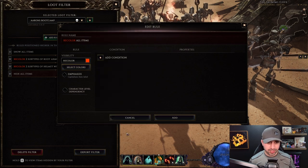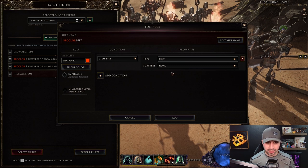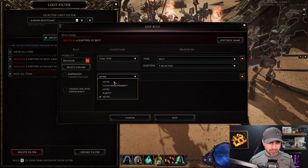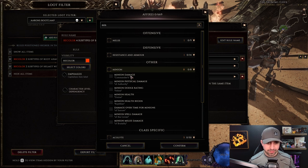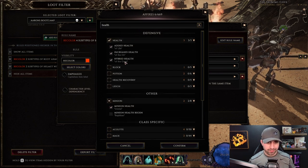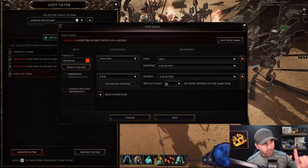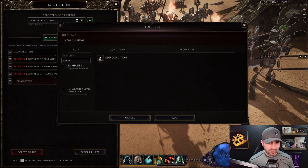Pre-color orange, Add Condition, Item Type — Belt. Select the type of belt, then add Affix: Minion Damage, Minion Health, Mana, and Health. For this one I want two of those affixes to show up — instead of just one, I want two of those six affixes present. Belt added.